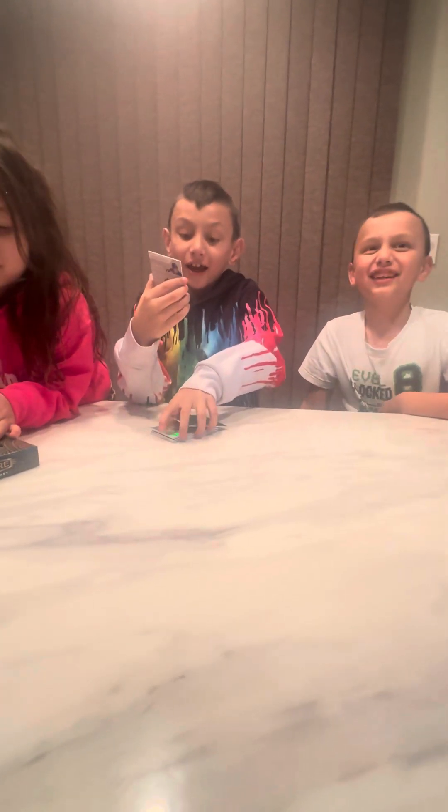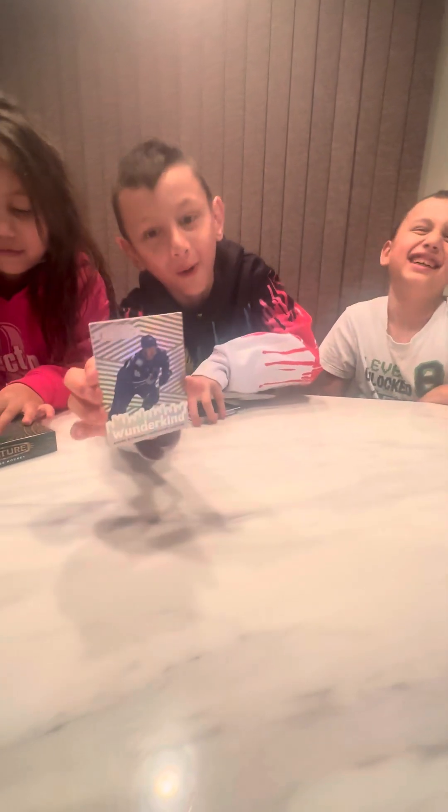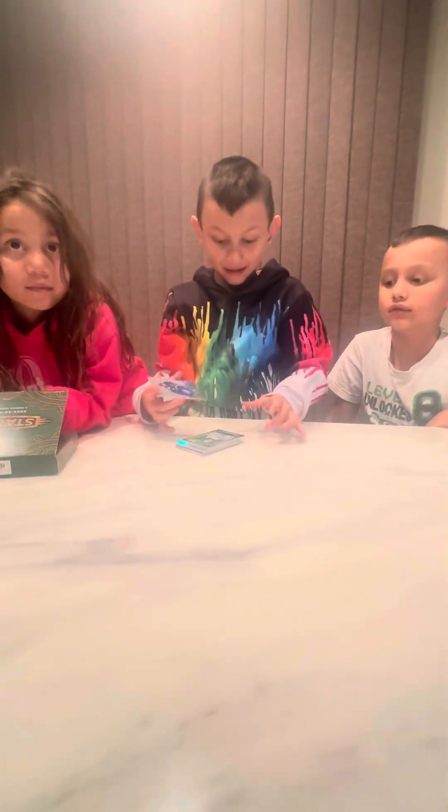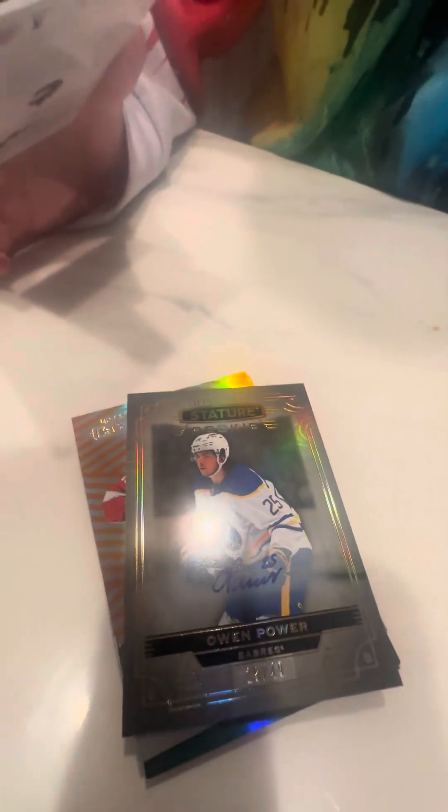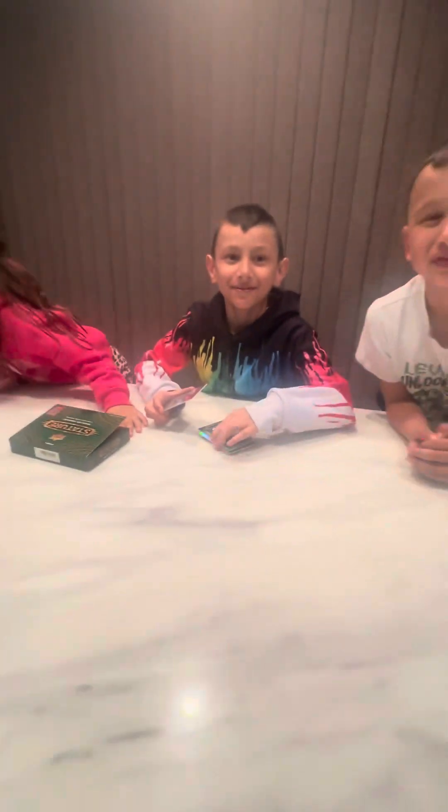Next card is a Wunderkind: Andre Kuzmenko. It's 25 out of 49 — and that's actually his jersey number. So they put the 25th card and his number is the 25th. Really cool coincidence.